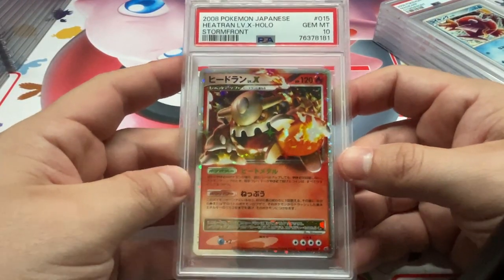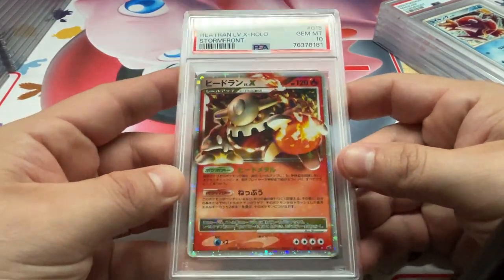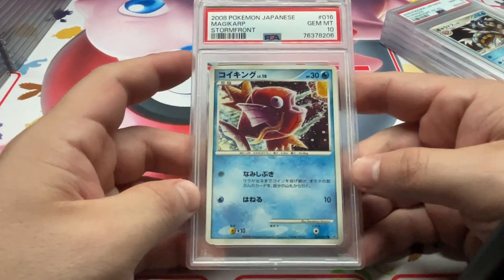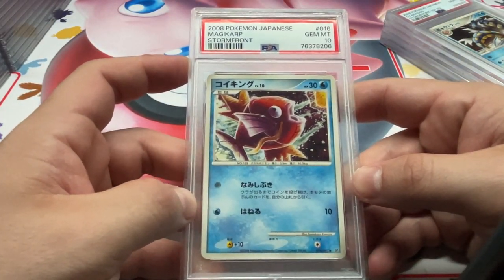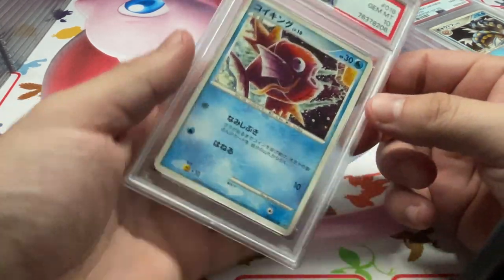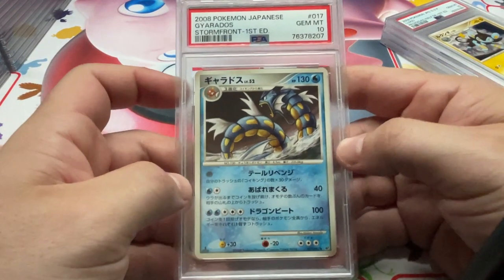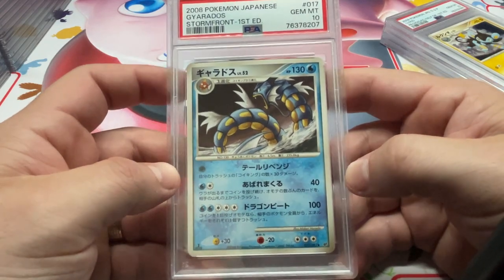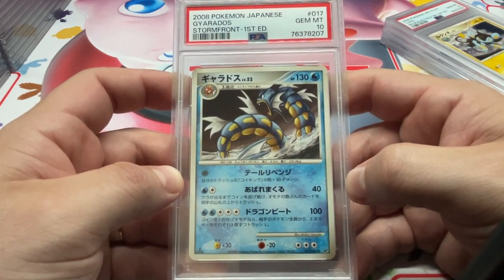We have Heatran Level X — got the 10. Nice card. We got the Magikarp in 10 — nice Kamiya artwork. Then we also got the sequential Gyarados in 10. Unfortunately one's first edition, one's unlimited, but still a very nice Gyarados.